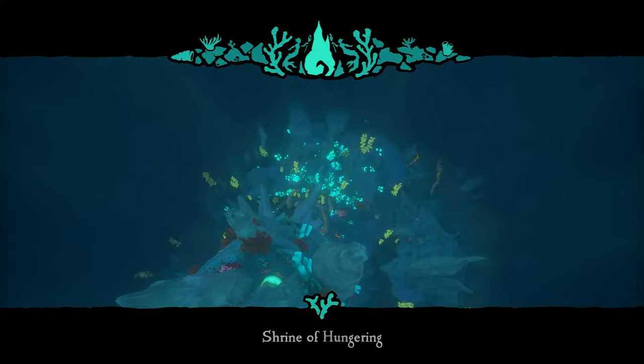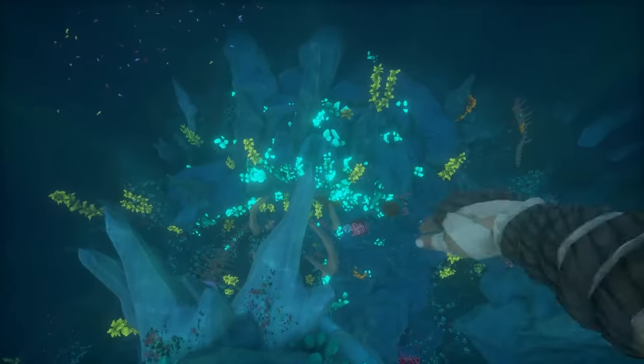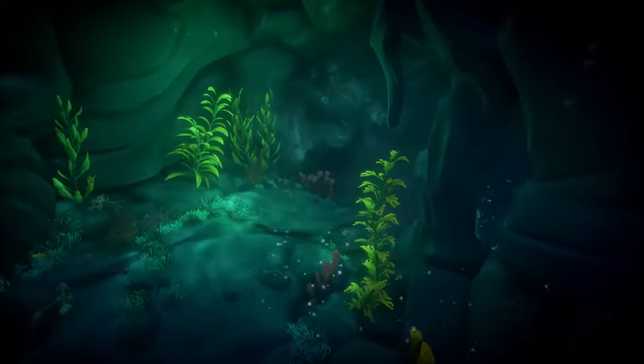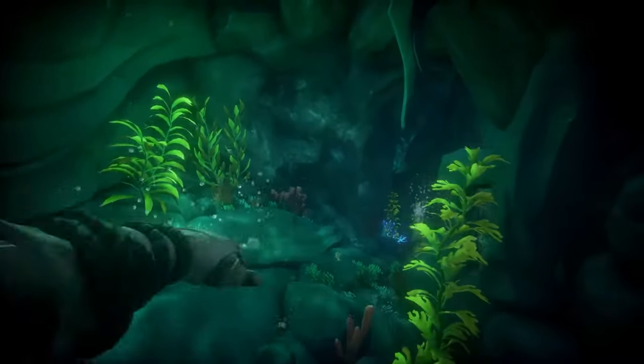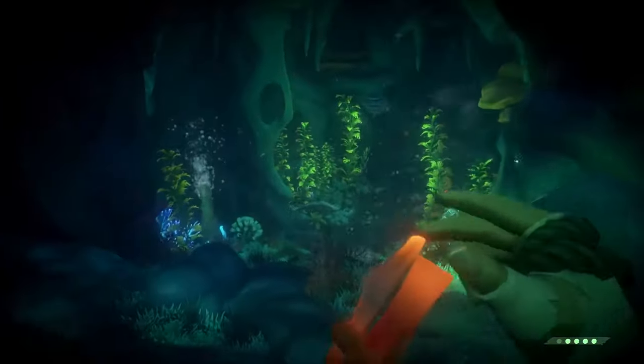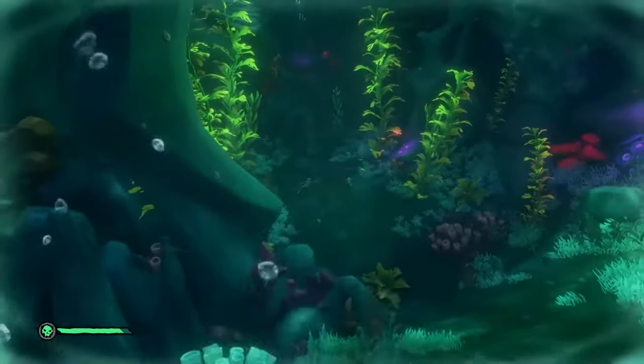When you sail to this point, jump into the water and swim down to the colorful section where you see all these blue things. The entrance will literally be where I'm looking at. Do note that there are sharks in here, so you're going to have to bring guns to fight the sharks unless you have enough good food. Make sure you also don't drown — go to these bubble things so that you can get some fresh air.